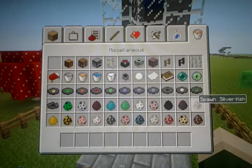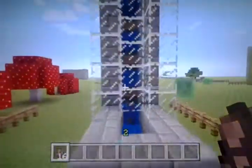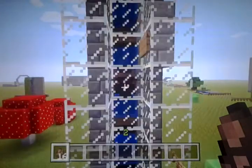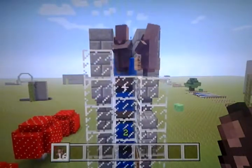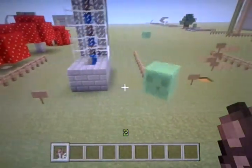Number 14 is that you can make mobs travel upward by placing a sign, then water, then a sign, then water, and so on as high as you want. The mob will climb up the water, fall back down, and continue the process — a good way to make a little mob farm.